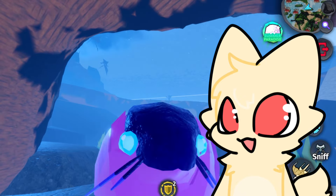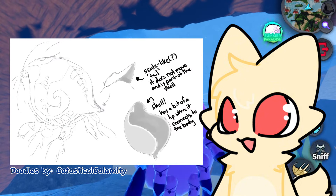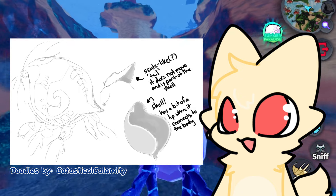Here are some of the Flipli production doodles. This one here says that it has a scoot-like tail which does not move as it is part of the shell, and the one below it shows the sketch of the shell which has a bit of lip where it connects to the body.